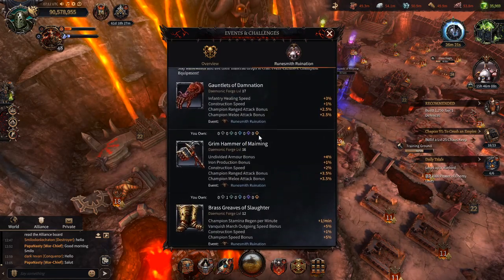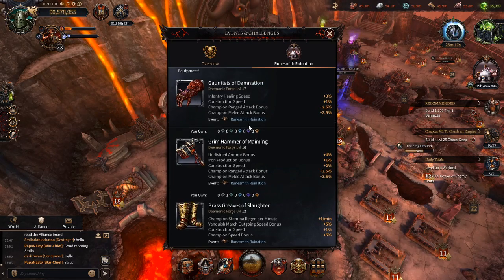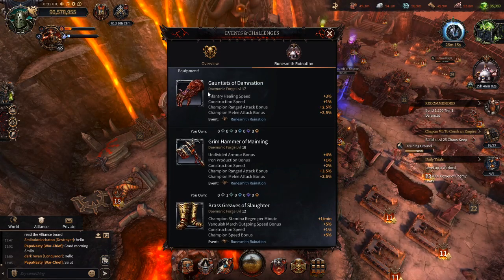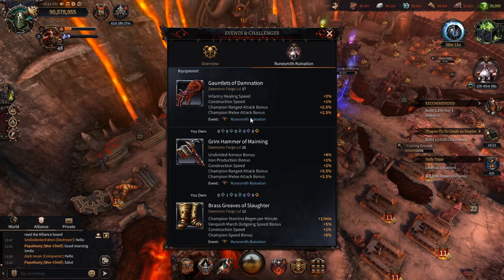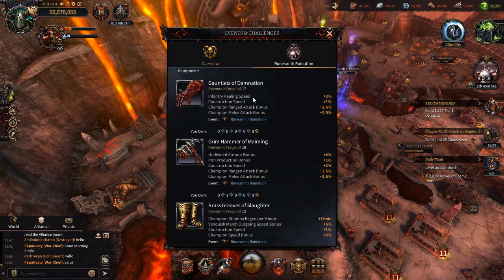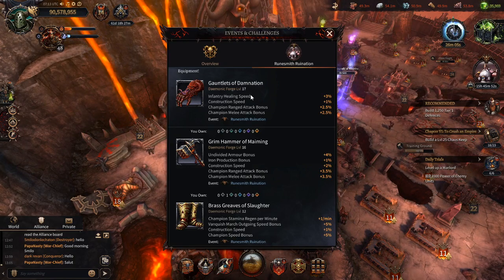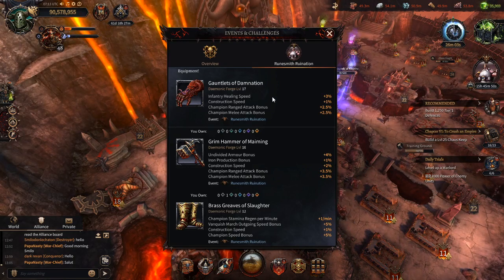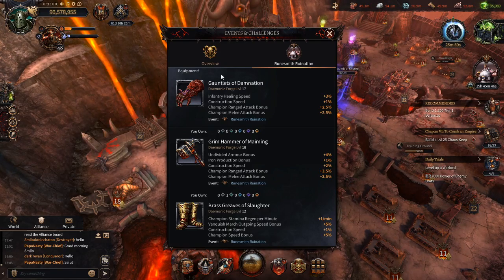In this event you've got three different items which you get special materials from the event to craft. Gauntlets of all three of these items give plus construction speed, and that is awesome because you don't necessarily need to wear it all the time — you can just equip it just before you start building a building, so that makes all of these items worthwhile getting.